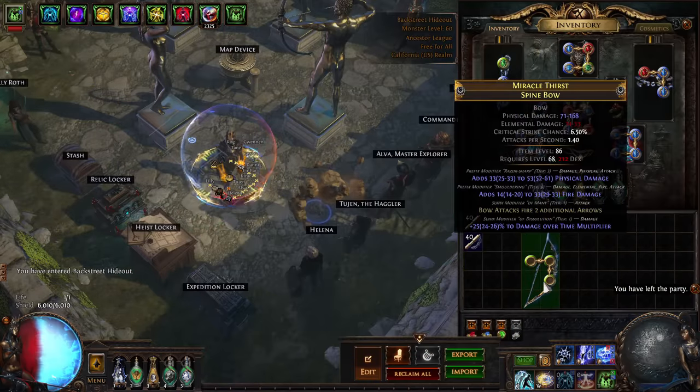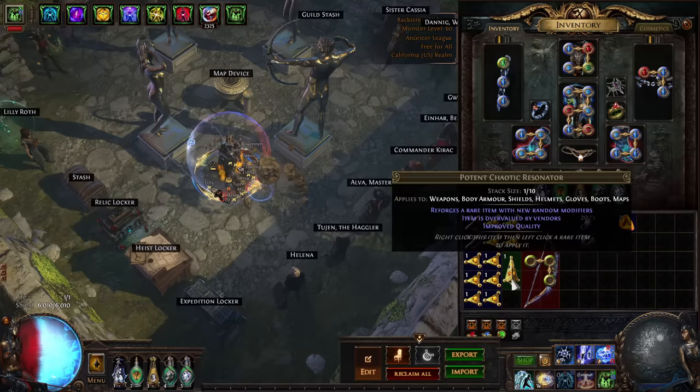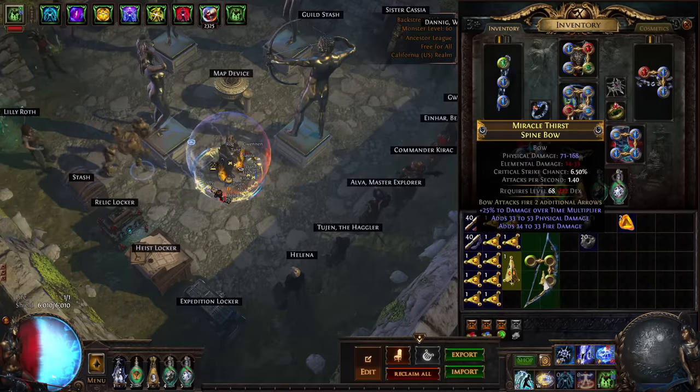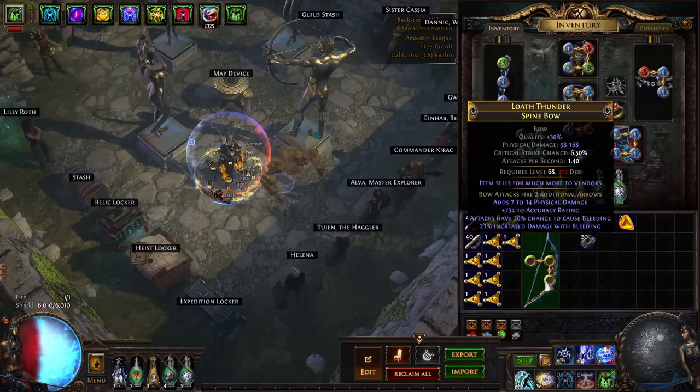I got it on my second attempt — beautiful. Make sure it's iLevel 86; it has to be to hit that mod. The next step is to get quality up and use a Gilded Fossil. I hit 30% quality on my very first try, which was crazy — it made me pause.